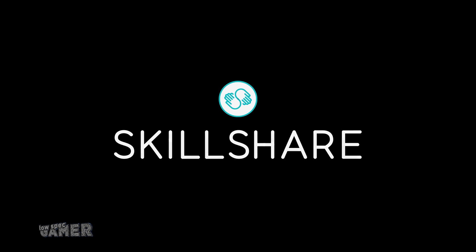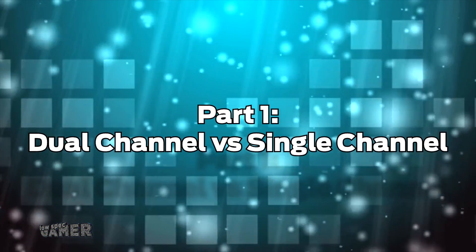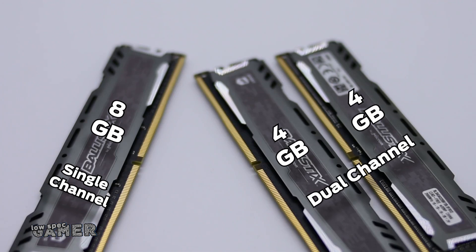Don't worry, Skillshare will come. Part 1: Dual channel vs single channel. All of these RAM sticks can be run at the same speed, but this is 8GB in one stick and this is 8GB in two 4GB sticks for dual channel. Using a dual channel kit which includes two sticks provides more channels of communication so you get better reading speeds even though the speed of each stick is the same.